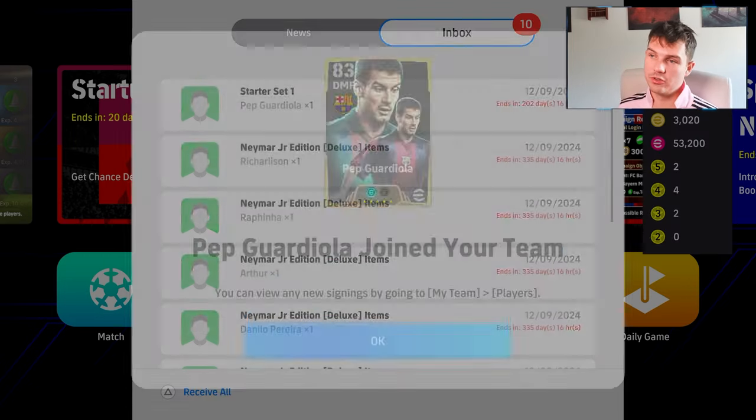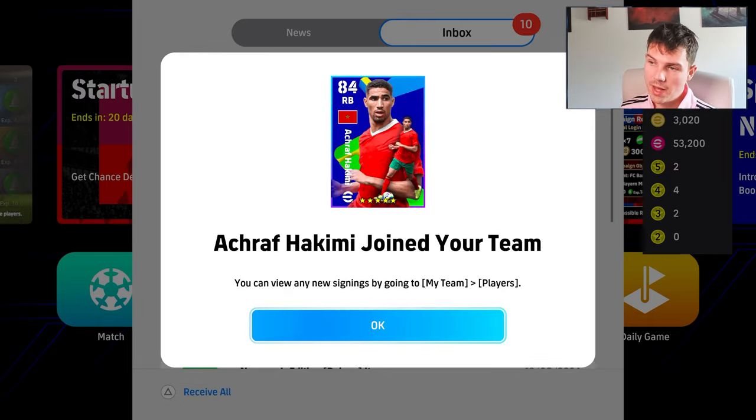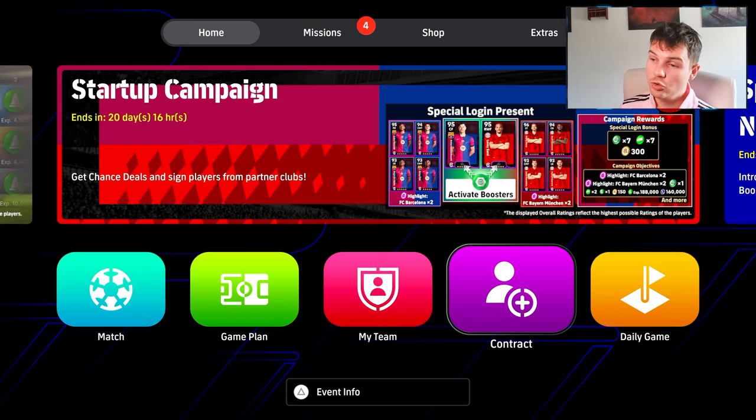And we also got the Pep Guardiola starter set. I'll do a video on that as well. This team of the year — or joined your team — this Pep Guardiola. Marquinez is there, Donnarumma, Hakimi, Simmons, Gomeres, Pereira, and Arthur, as well as Rafinha and Richarlison. So that's who you get.